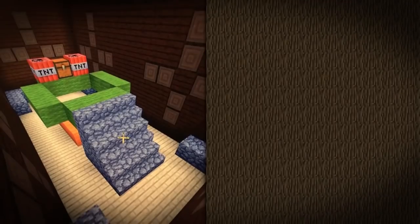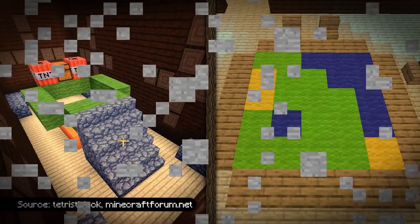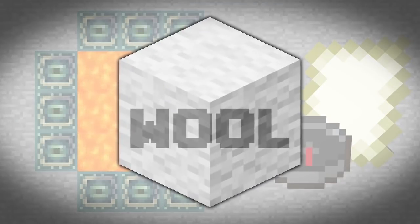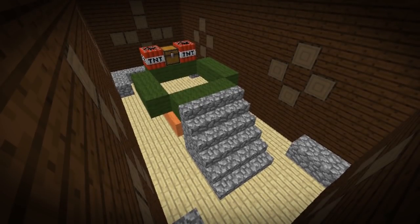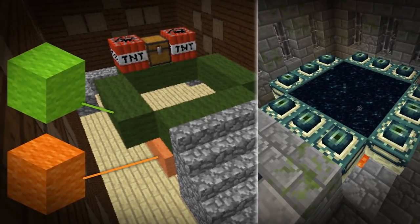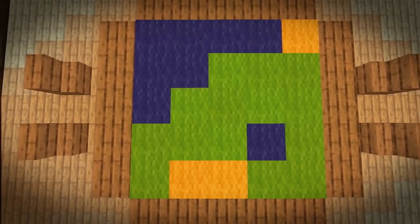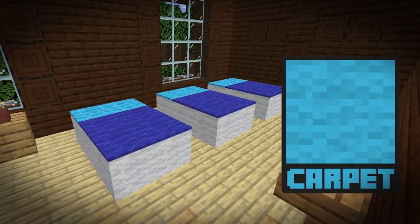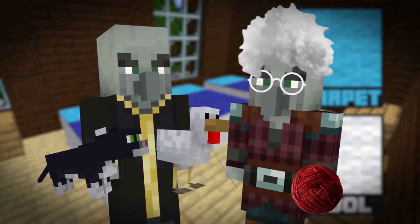Let me be clear — when I say fake end portals and fake maps, I mean it. These aren't made from your typical assortment of end portal frames and lava blocks or paper and compasses. These are made with wool. The fake end portal rooms are filled with orange wool in the middle and a ring of green wool above it, giving the appearance of a stronghold end portal. The map is made out of carpet, as are the numerous beds found throughout the mansion. More wool, more carpet. It is weird.